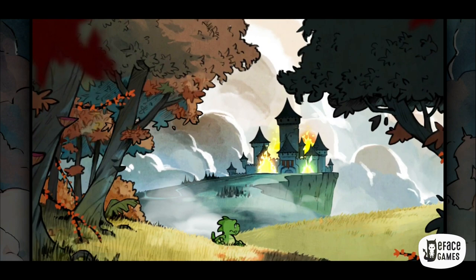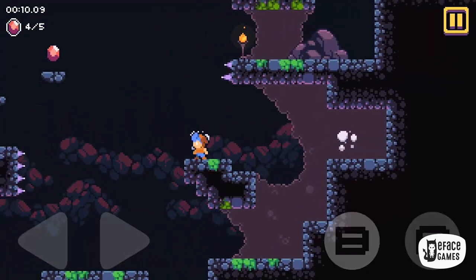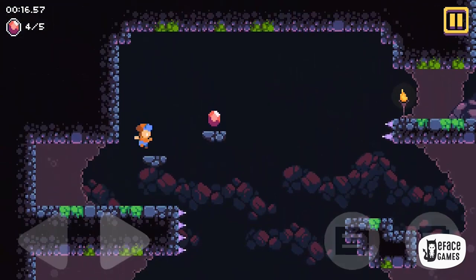Next up is Daggerhood, a quick-fire action platformer game. Fans of hardcore platformer games will like this one. It features 5 worlds, hundreds of levels with unique bosses, and new game mechanics for each world. It takes lots of skill to get 100% scores, making it pretty challenging from the get-go. There's no controller support yet, so if you like to play with controllers, you may want to skip this one. And this is a paid game.